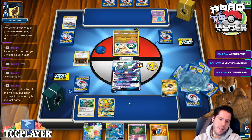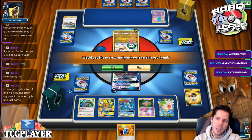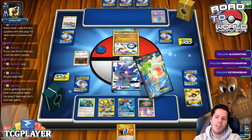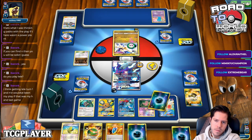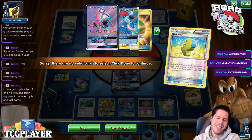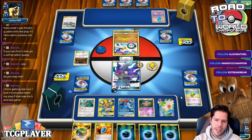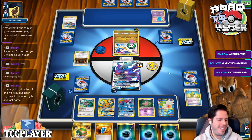Ghost Lord is necessary to be able to beat this, but it's not looking great for us right here. You draw an Elixir with three energies in play — you absolutely know your Elixir is not hitting.